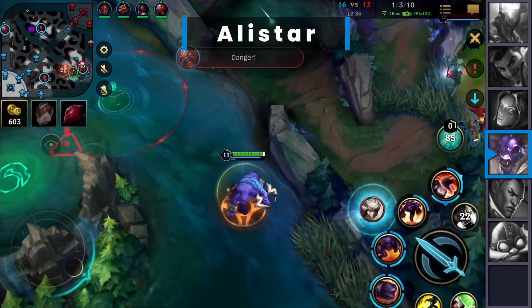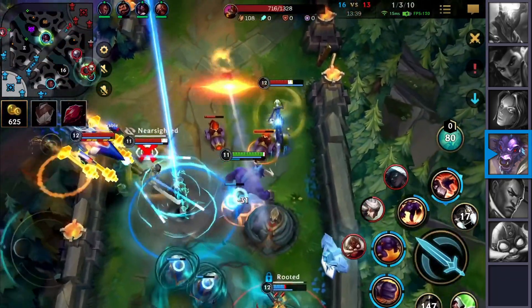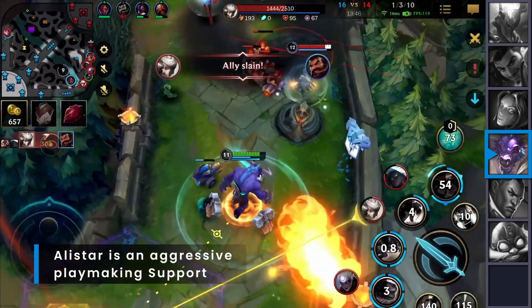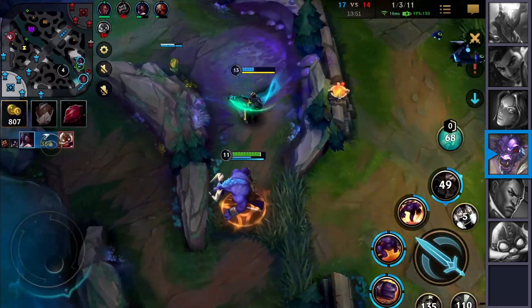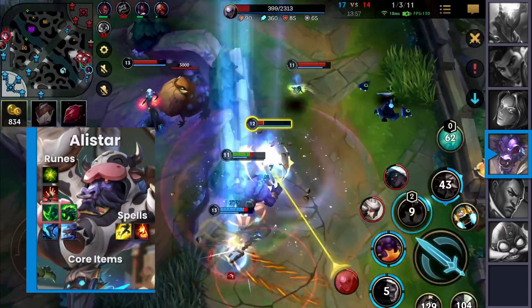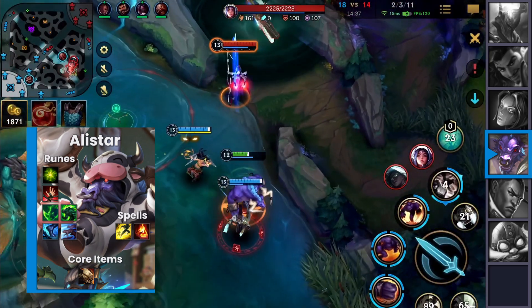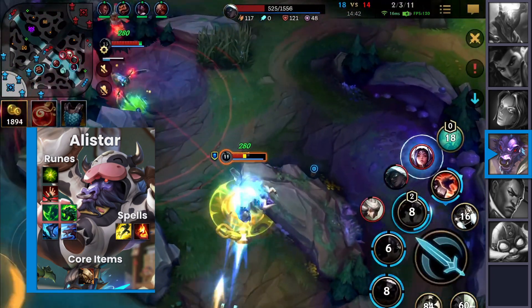Sixth on the list is Alistar — this cow has been forgotten for far too long and it's finally time for him to celebrate his return. Players have grown too complacent with the idea that supports just sit back and enjoy the show, and they're no longer used to a support being literally unkillable for an extended period. Alistar is also able to beat up solo laners in a 1v1 thanks to his tankiness. The real deal comes once Alistar completes Deadman's Plate — he's finally unleashed in terms of map traversal and can walk to any lane to dive people from 100 to 0 without a minion wave nearby.